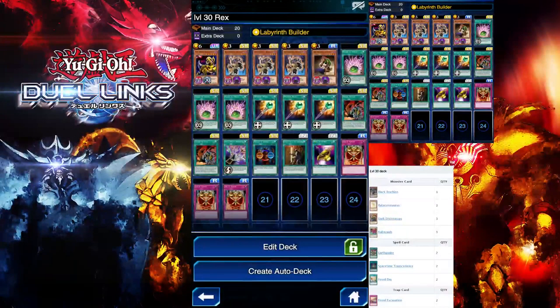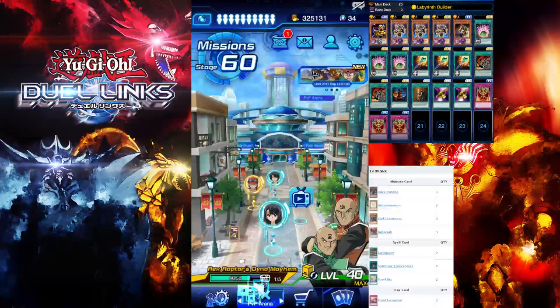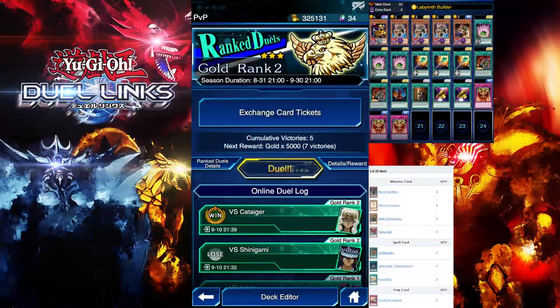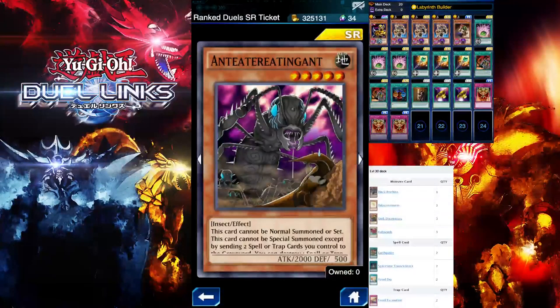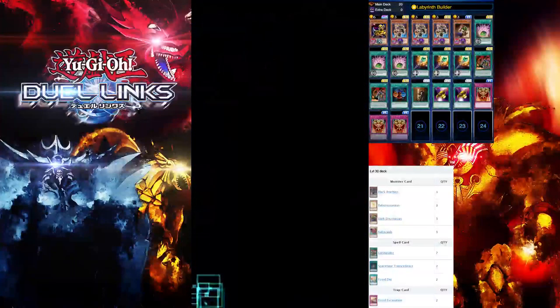Let me quickly go over the cards in this deck. We're using Cyber — if you don't have this, you use the PvP reward card, the spider card — I forgot the name. Basically you can special summon that card by sending two spell/trap cards to the graveyard, so it's a good alternative if you don't have Mega Cyber.